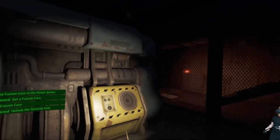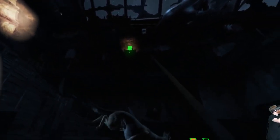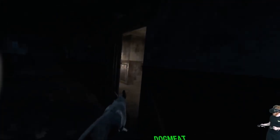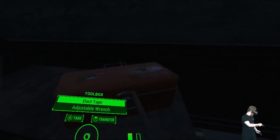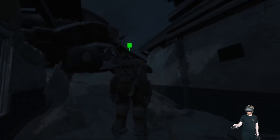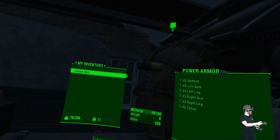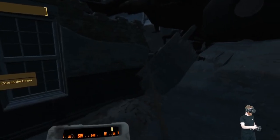Take that fusion core. Need to get up there — there's my little buddy — and we can go ride some power armor. Here's the power armor. I go to transfer, switch to my inventory, put the fusion core in the power armor, then I can enter it.